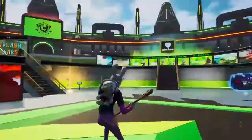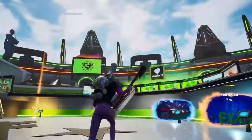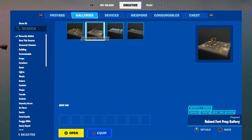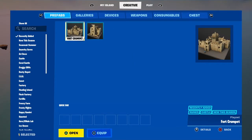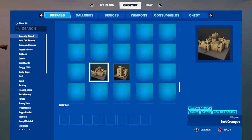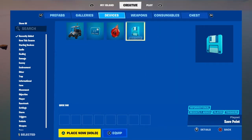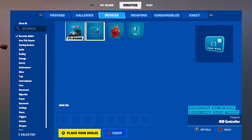Now I'm going to check out if there's any new items or devices. This is a nice Creative hub. Right now I'm just in a random Kevin floating out. First we're going to check — are there any new prefabs? No, there's nothing there.